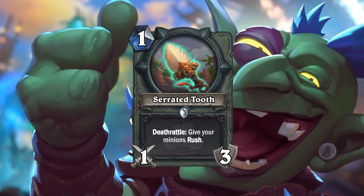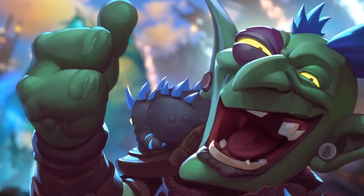Next one is a one-mana weapon called Serrated Tooth — Deathrattle: give your minions Rush. It's just meh. You can't really use it in Odd Rogue because your daggers are better at the hitting phase. You don't care about Rush in Odd Rogue anyway since you care about face damage, and this doesn't provide enough of it. For one mana you can play Firefly, Southsea Deckhand, or Argent Squire — they're all better than this. It's quite rubbish, to be honest.